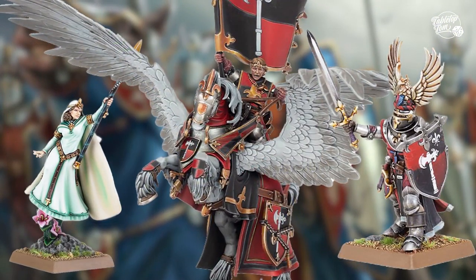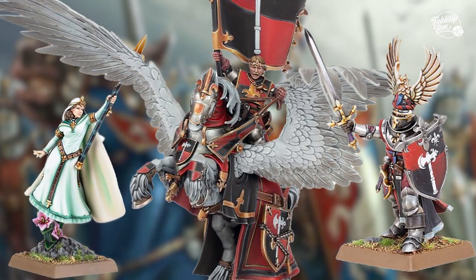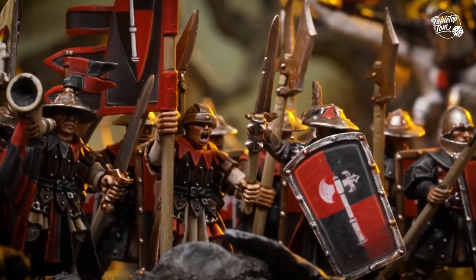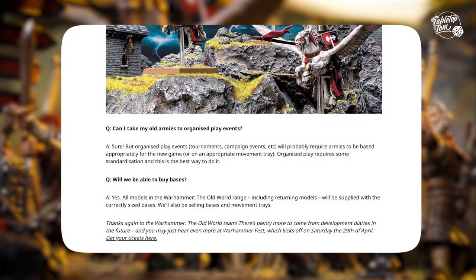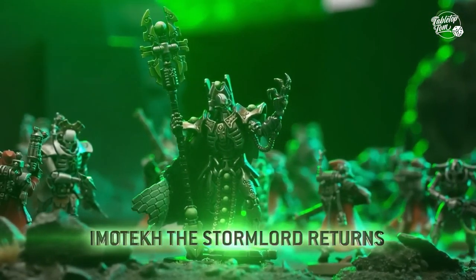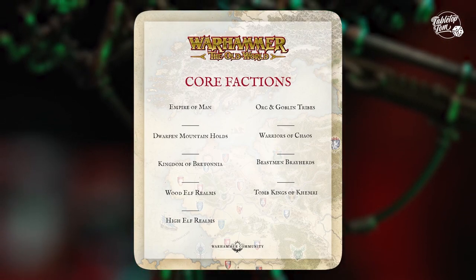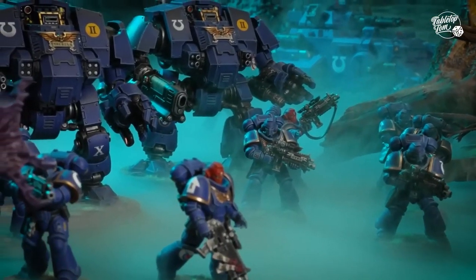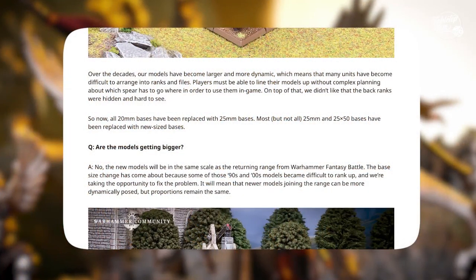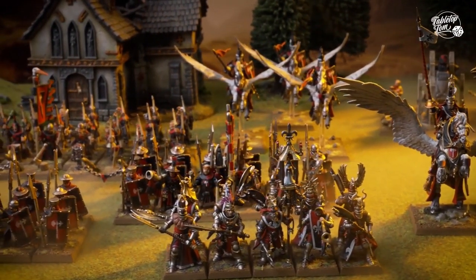Looking at these models specifically there's a lot to be impressed by, but they form only part of that wider Bretonnian army in the Old World, and that brings me to what I didn't like — which was the older ranges coming back. To be clear, we knew these older models were going to be part of this game. Even so, given GW is just about managing one new Necron and AdMech model to accompany their 40k codexes, they were hardly going to manage nine new army refreshes for a game on the fringes of their IP. After all, they've got more Space Marines to make.